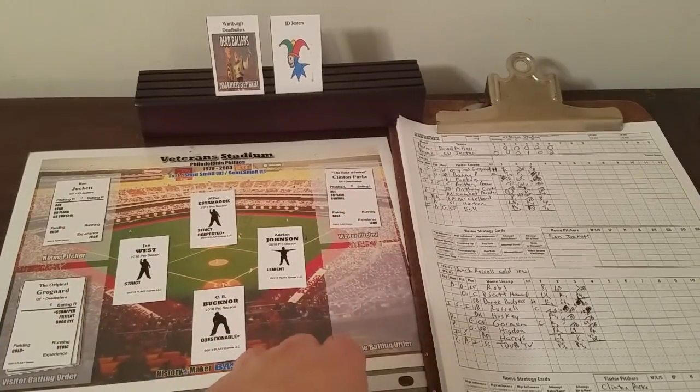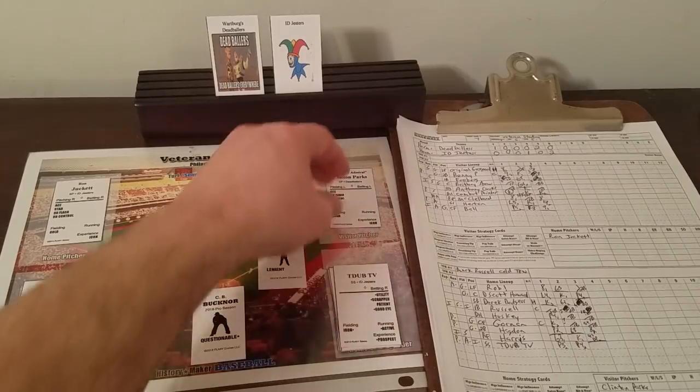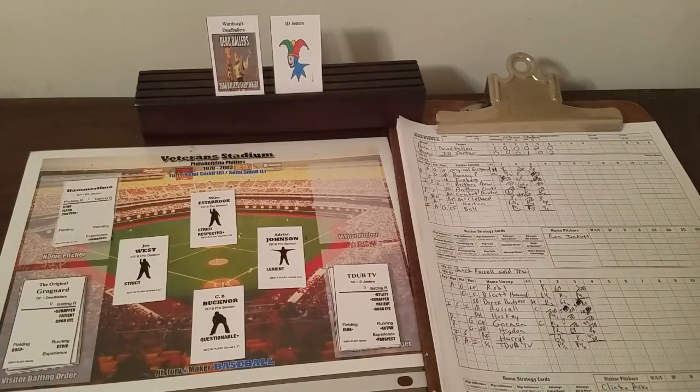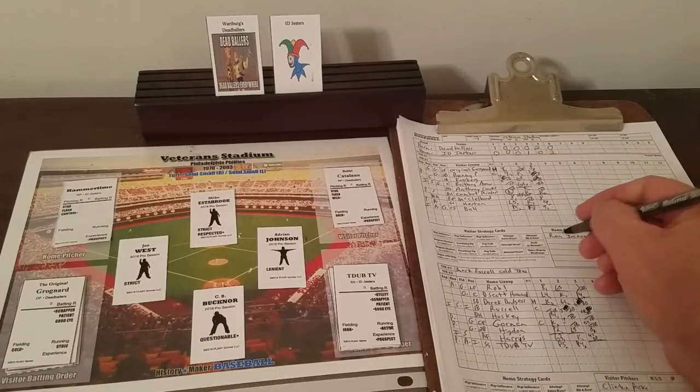Both pitchers are out of freshness and are coming out of the ball game — it's going to be a battle of the bullpens. The ID Jesters will turn to Hammer Time. Bobby Catalano will be the new pitcher for the Dead Ballers in the bottom half. So Hammer Time takes the mound for the Jesters and Bobby Catalano takes over for Clinton Parks. Right now, it is Hammer Time in the top of the seventh.